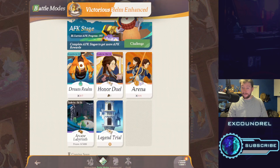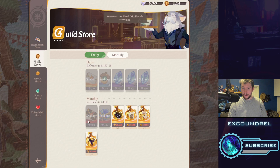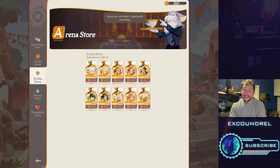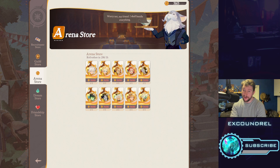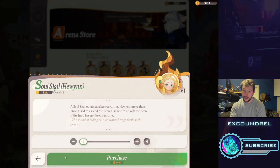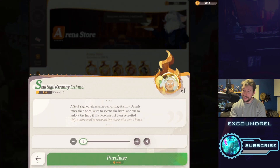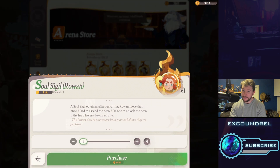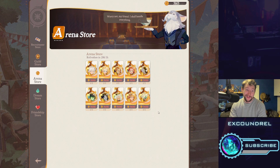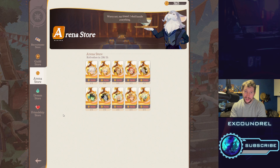Not only do you get some nice rewards from Arena, but if you go to your mystical house and go to the Emporium, you will see that you can buy some S-tier soul sigils. For instance, I bought Sessia to upgrade her to Mythic+. There are some good ones in here: Huyn is a great healer, Cassidy is quite good for Dream Realm, Granny Darnie is a pretty solid tank, Igor is useful, and Bryon is okay. Don't spend on Atlanta though. You can also buy Rowan soul sigils here. This is a great way — especially for Sessia — to level up heroes and help with your campaign progress.